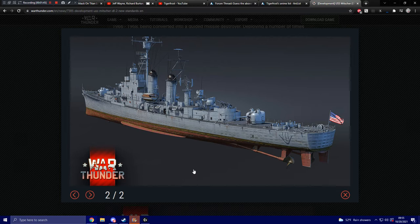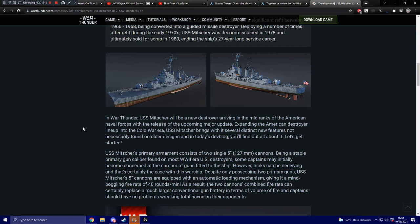It's a post-World War II vehicle. In War Thunder, the USS Mitscher will be a new destroyer arriving in the mid-ranks of the American Naval Forces tree with the release of the upcoming major update, expanding the American destroyer lineup into the Cold War era. This ship brings several distinct new features not found on older designs, and in today's dev blog you'll find out all about it.